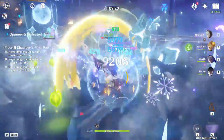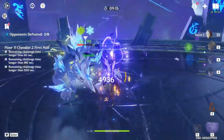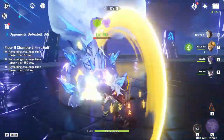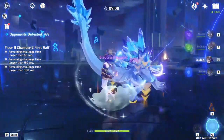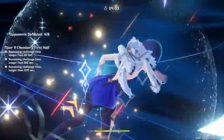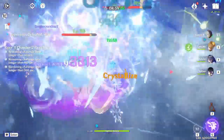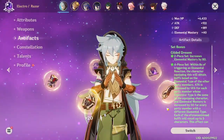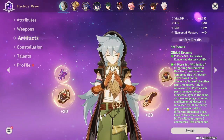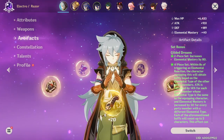He's also incredibly fun with Hyperbloom. You can hold his Elemental Skill for an AoE Electro hit that triggers all the Dendro Cores around you. Whenever you get a bunch of cores generated and hold his E to activate them all, it feels really satisfying. If you're interested in playing Razor this new way, I think it's worth a shot — especially if you've enjoyed him in the past.